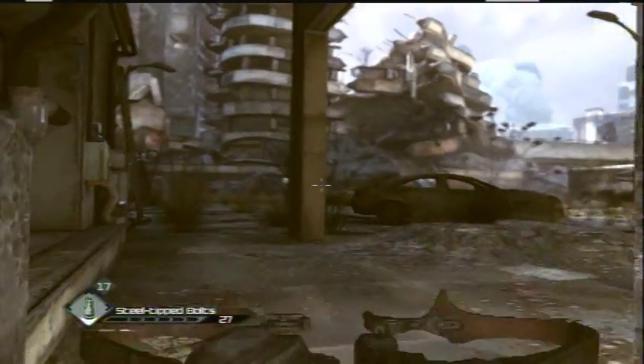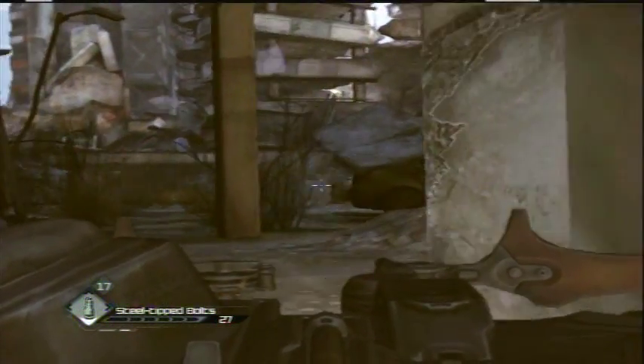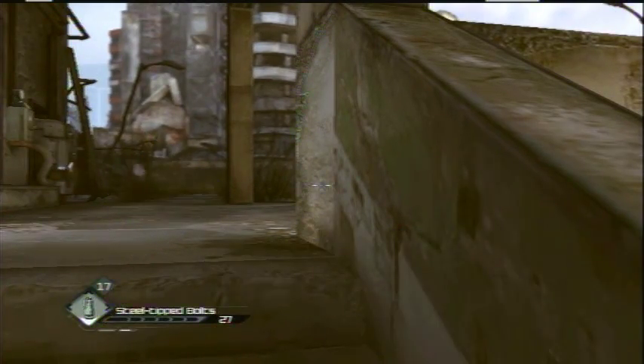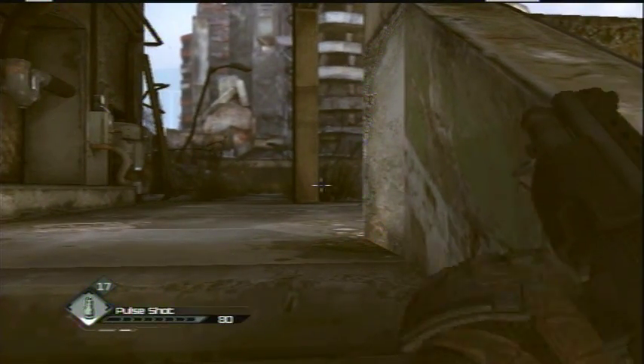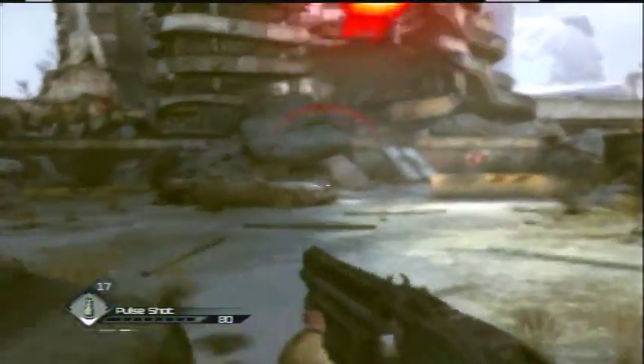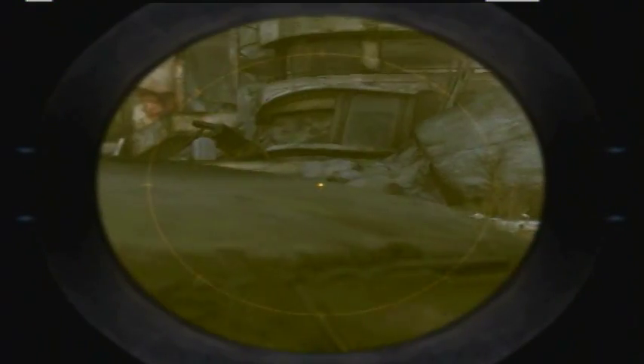I don't have any crossbow gold. Really? Alright, well here's a pulse shot. I'm about to use this. Oh, no we're not. We're gonna use my MG and we're gonna take out this guy right here.